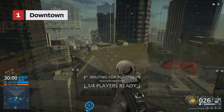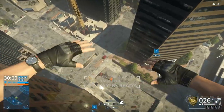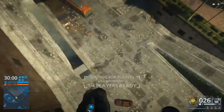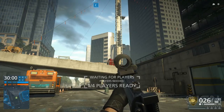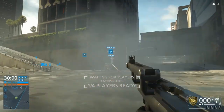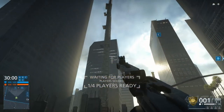First up, one of the first Levolutions from the beta. Downtown gave us a taste of what we could expect from Hardline, and if you haven't done this level's Levolution, it can be triggered in the center of the map. See the gigantic yellow crane? Simply shoot three of the four support wires to watch the tower fall. Watch that crane, it's gonna come down!